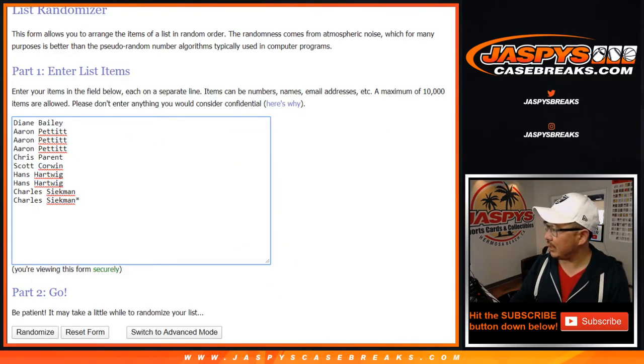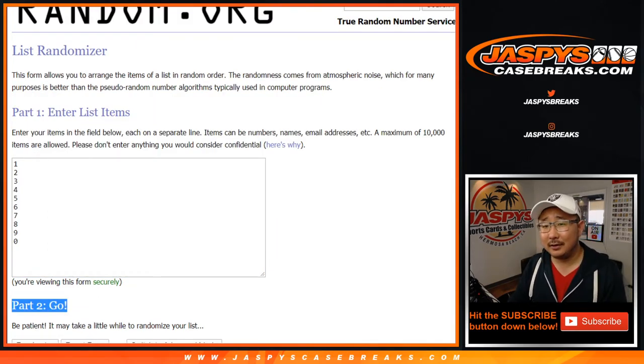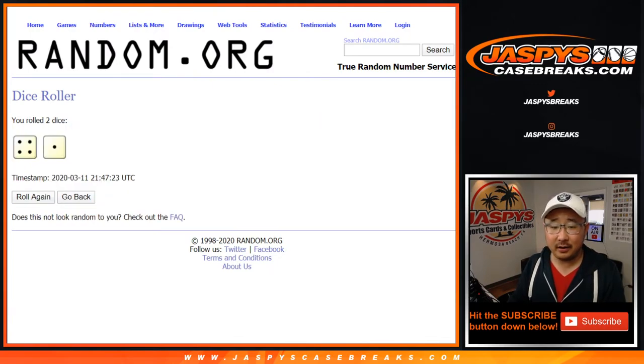Big thanks to these folks getting into the action right here. There are the numbers right there. Just missed that header. Let's roll it and randomize it — four and a one, five times for each list.